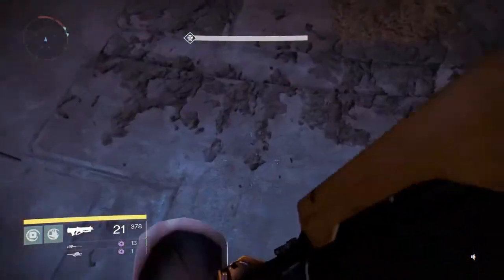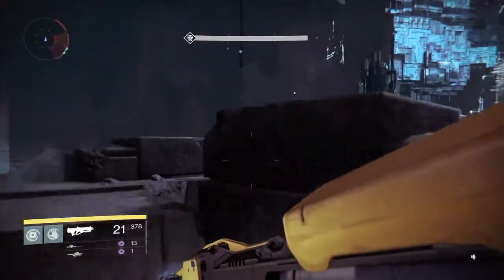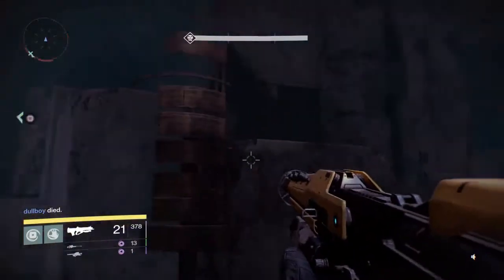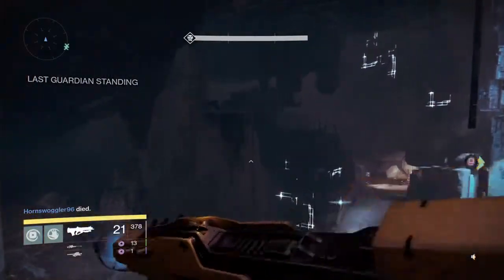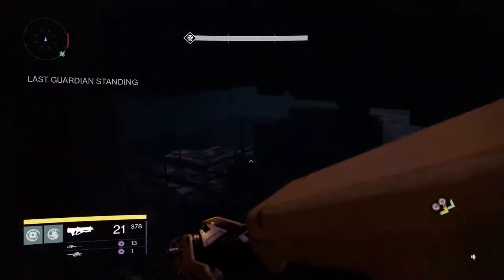We're just gonna hop on down. Use my boost so we don't take any damage. We're gonna hop up here. Okay, from here we're gonna take a left, hop up here, and from here we're gonna do a long jump all the way over here.